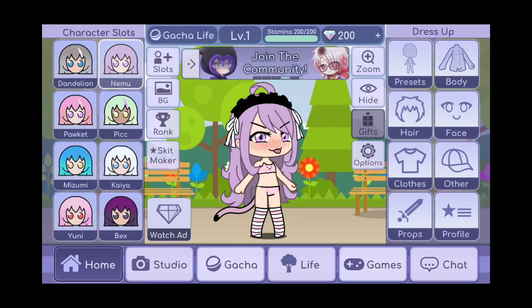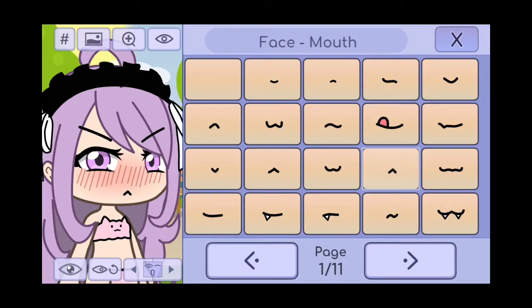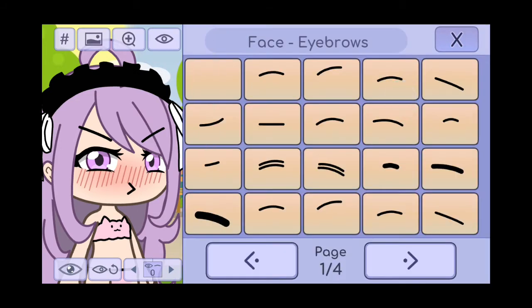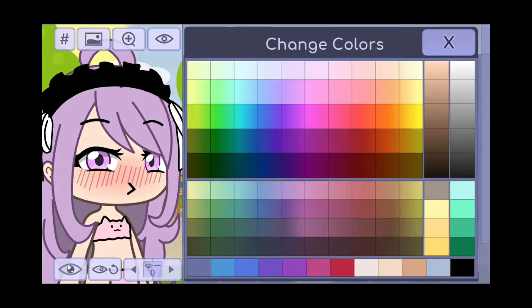I'll be showing you how to fix some Gacha ooh ooh cat. First of all, we have to remove the tongue and make it like this. The eyebrows, they gotta go online — it can go like this. We can change the eye color.